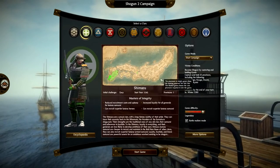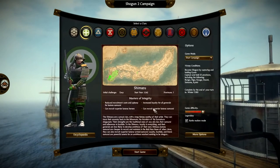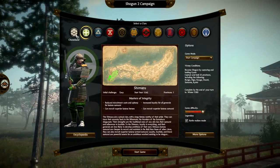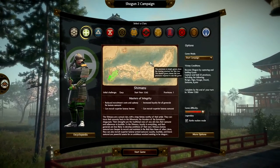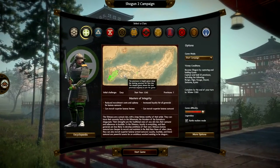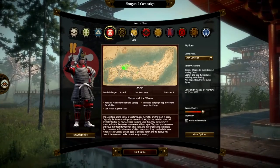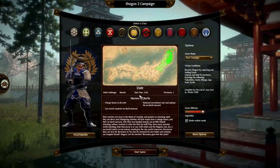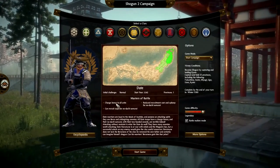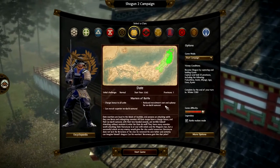Similarly, the Shimizu have an initial challenge of easy. They can recruit superior katana heroes, have increased loyalty for all generals, and can recruit superior katana samurai with reduced cost and upkeep. The Chosokabe and Shimizu are the two easier factions — both have islands nearby they can take. We're going to start with a different faction: the Date clan. Their initial challenge is normal, starting with one province, and they have a charge bonus to all units, can recruit superior nodachi samurai with reduced recruitment cost and upkeep.